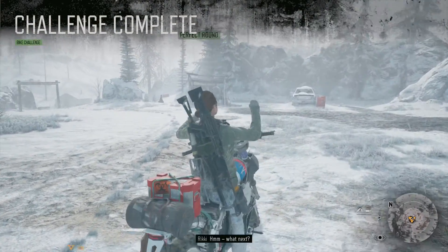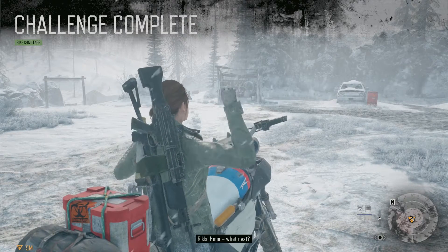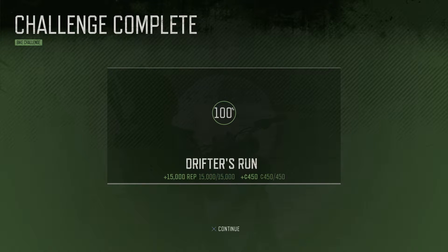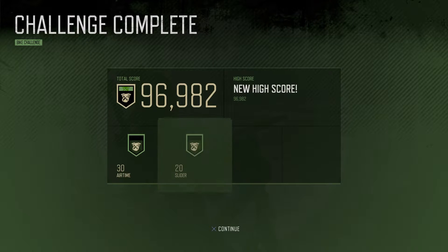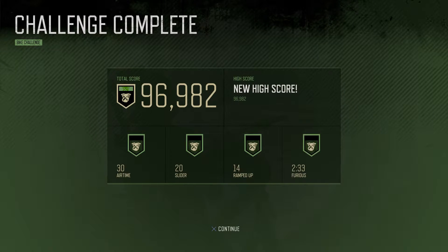And into the finish. Smooth. And there we go — Drifter's Run 100%. Our score was 96,982. Obviously a new high score — I didn't have one before. And you can see we got gold on every single sub-challenge.